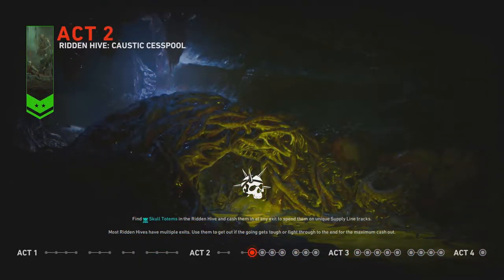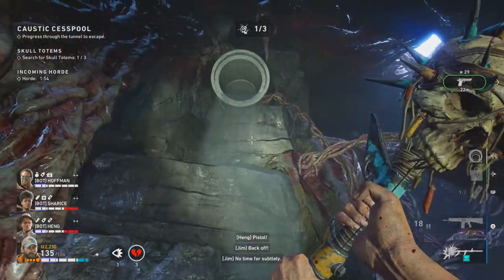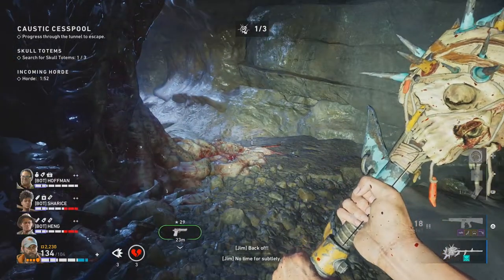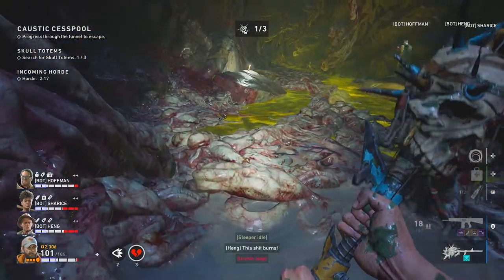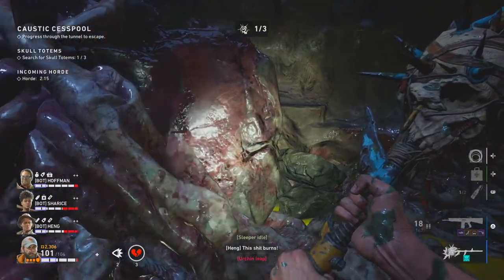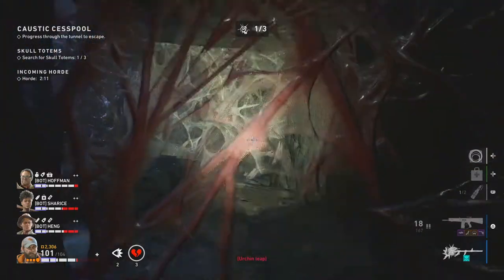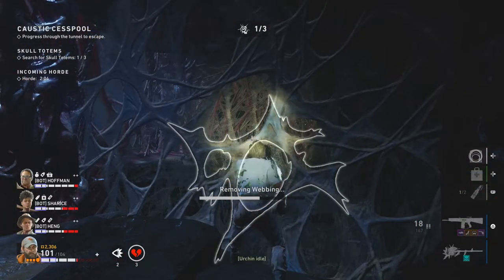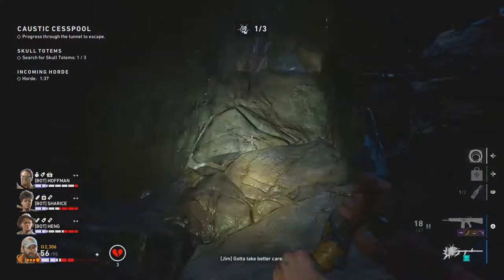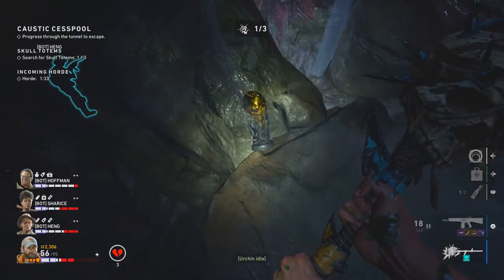Next we have the Caustic Cesspool. Our landmark is going to be the area where clean water is flowing down the pipe, which is also the location of the first exit of this map. You will need to slide down here, and once you reach the bottom, turn to the left because there is actually a hidden pathway. Remove those webs and be careful of possible enemies. Moving forward, you'll be able to reach the top and then on the left side you will have your golden skull.